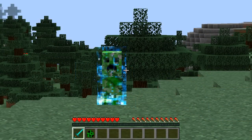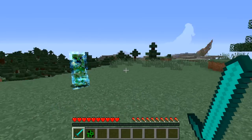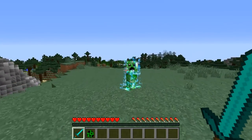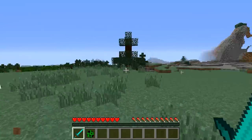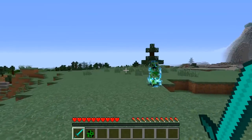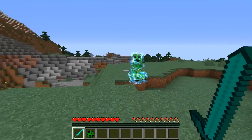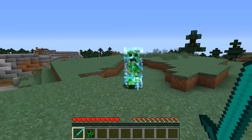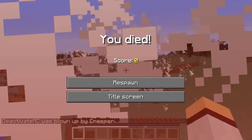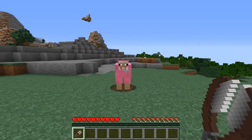Coming in at number five we have the charged creeper. The charged creeper is created when a lightning strike hits a regular creeper. That is a very rare occurrence in Minecraft as it doesn't thunder very often, and the chances of lightning hitting a creeper specifically is also very rare. It does double the explosive damage and double the damage to you, so be careful of these things.